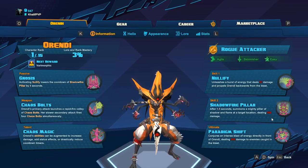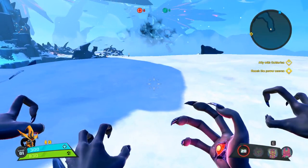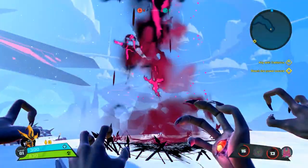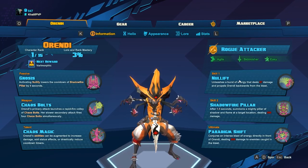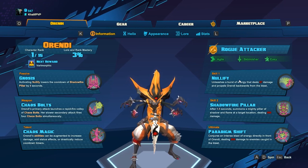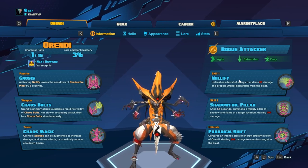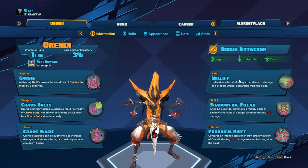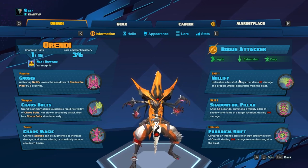Her two main skills to look out for are Nullify — by default she jumps backwards, dealing damage at the initial point she was at — and Shadow Pillar, where she lays down an AoE on the ground and after one and a half seconds it crashes down dealing a tremendous amount of damage. Her ultimate is probably one of my favorites in the game: it takes about a second to a second and a half to prime, then she shoots a gate-like circle from her position a decent distance, and anybody caught in it gets hit for 500 damage.